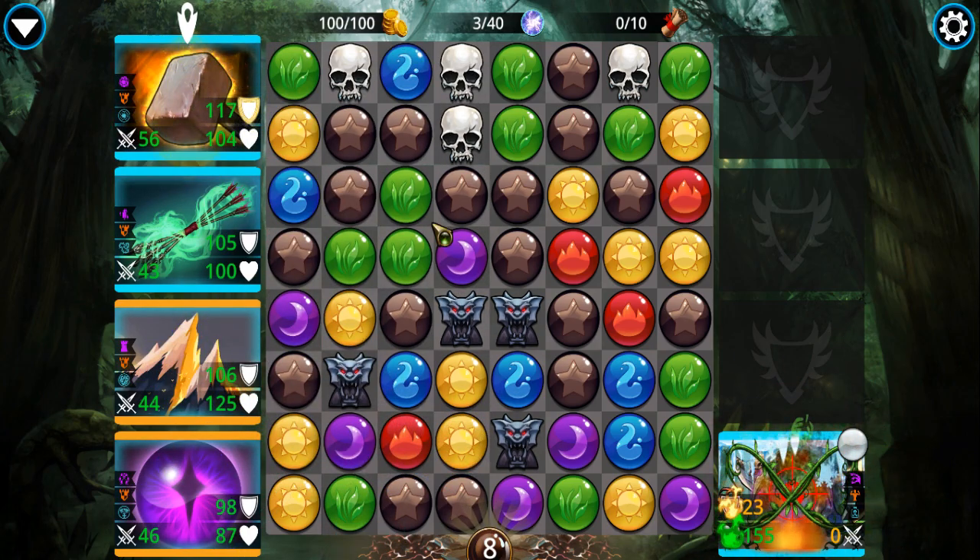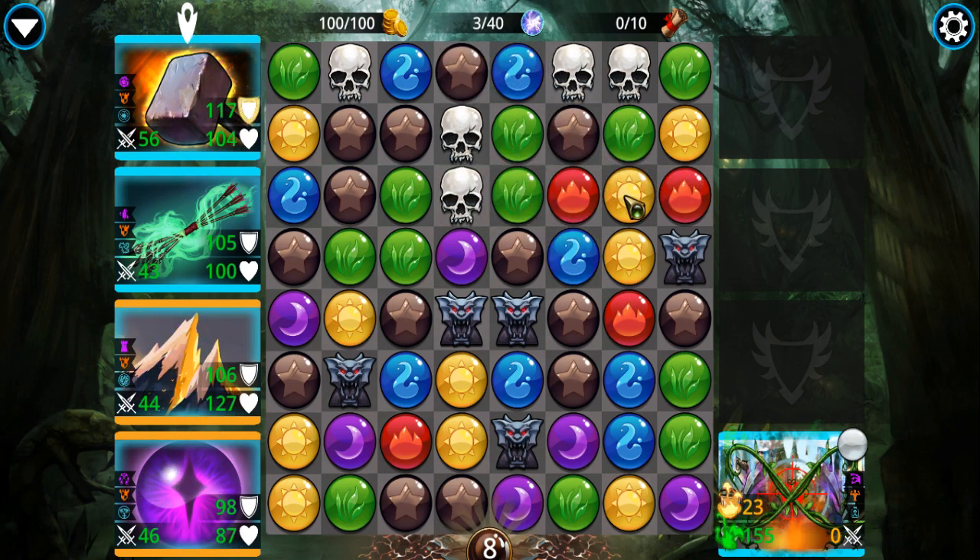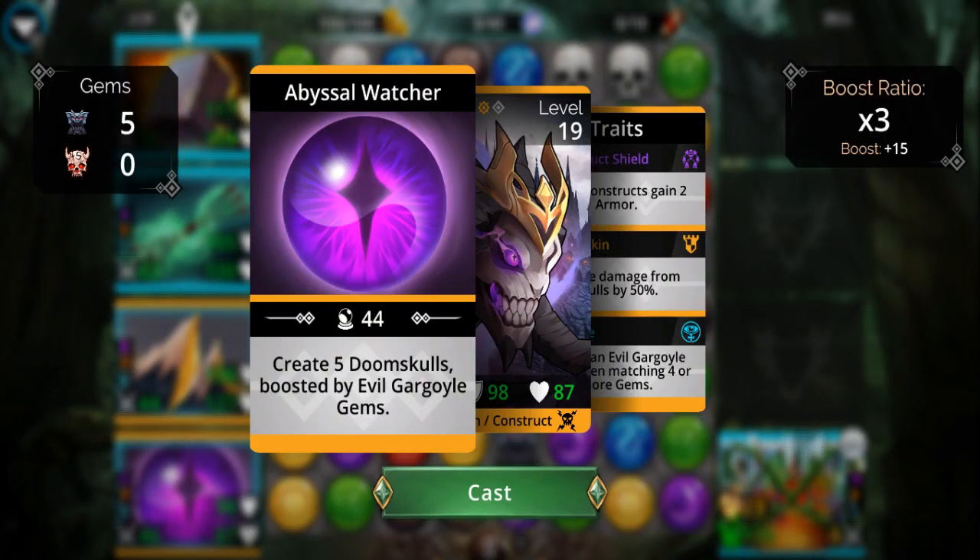It's four, it's five — just going for a big finish. Create five doom skulls, boosted by evil gargoyle gems. The boost ratio is times three, so we're looking at a grand total of fifteen doom skulls popping up.